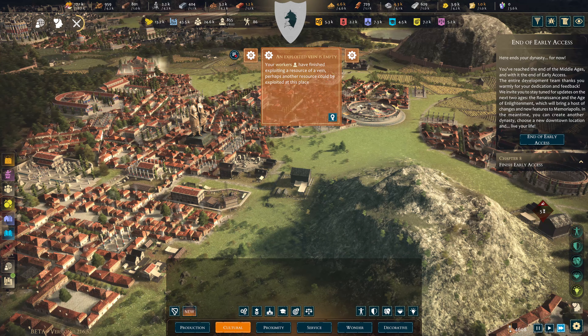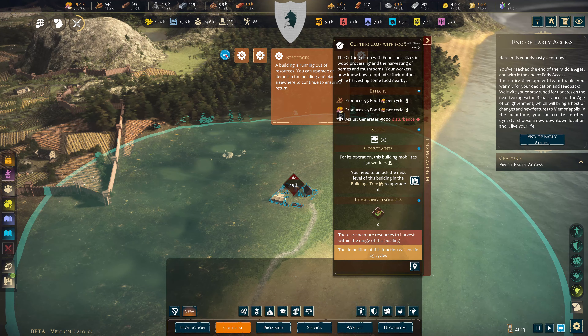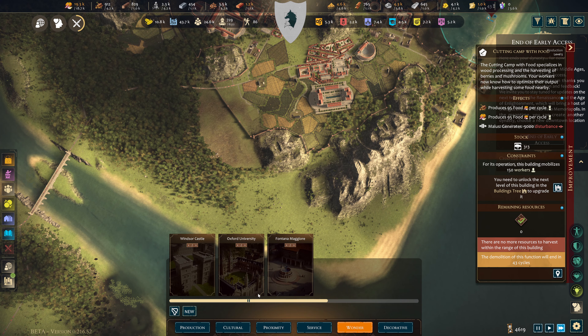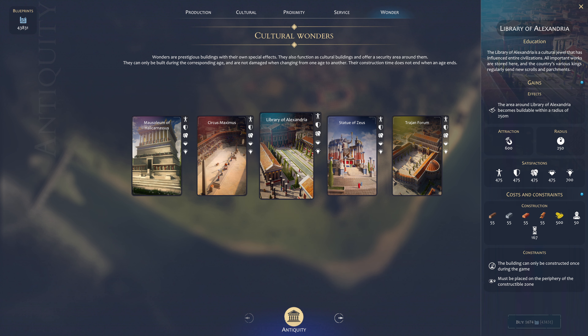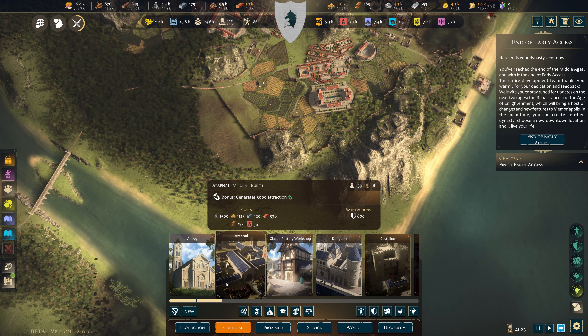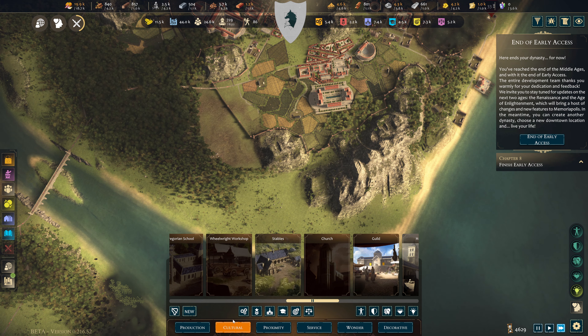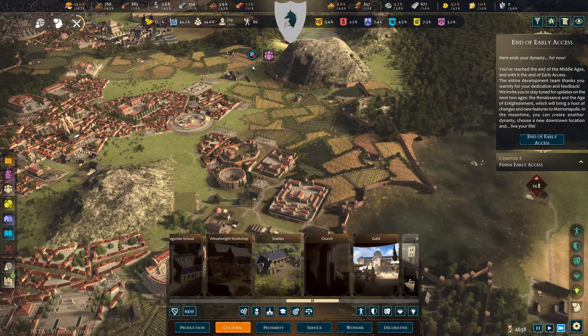There are no more wonders. There's a green thing here — I think there should be five wonders because there were five wonders here. You could build some more of the cultural stuff. It'd be cool if you could go back to the other age and build some of the older stuff. I might upgrade the prison just to see what it looks like.